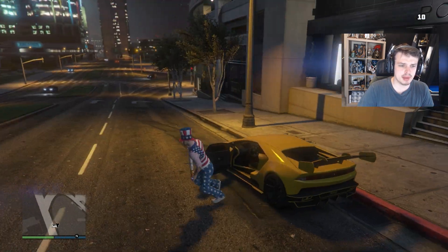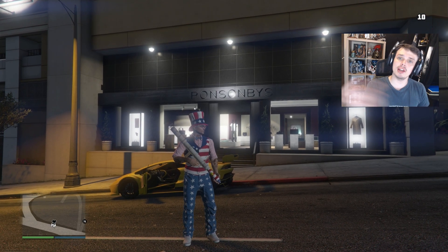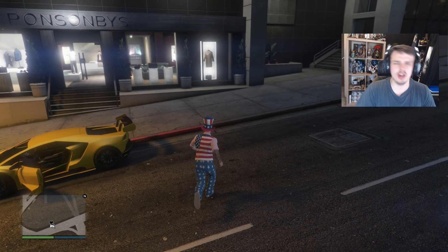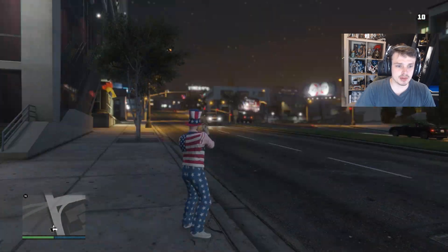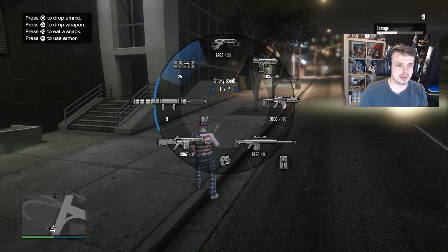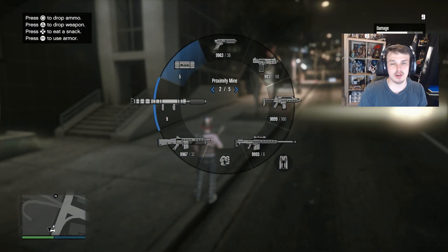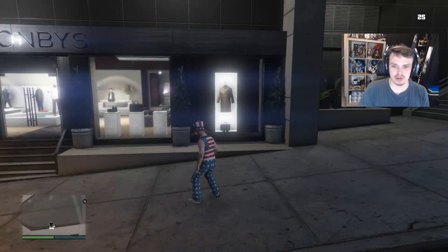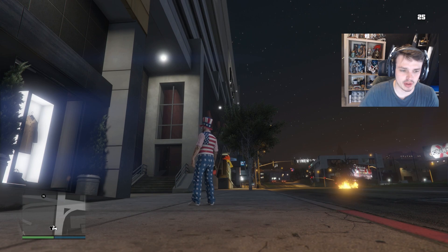I did throw on this Independence Day outfit. Way back in 2014, when they released the Independence Day Special update, they had the firework launcher — this was back on the PS3. They also had a firework that you could place on the ground; it was in your grenades. They don't have that this year. You could place it on the ground, run away, and it would shoot off fireworks. Very cool — I'm sure you can find it somewhere on the internet.